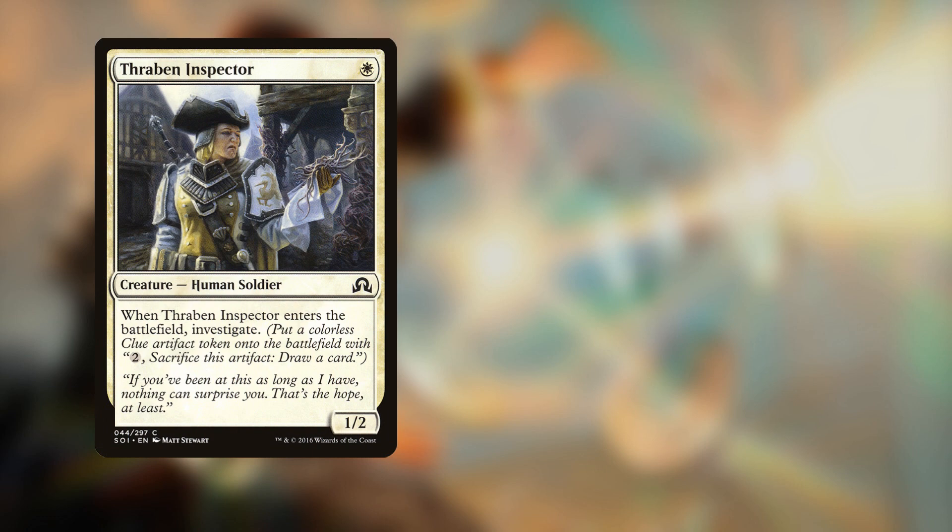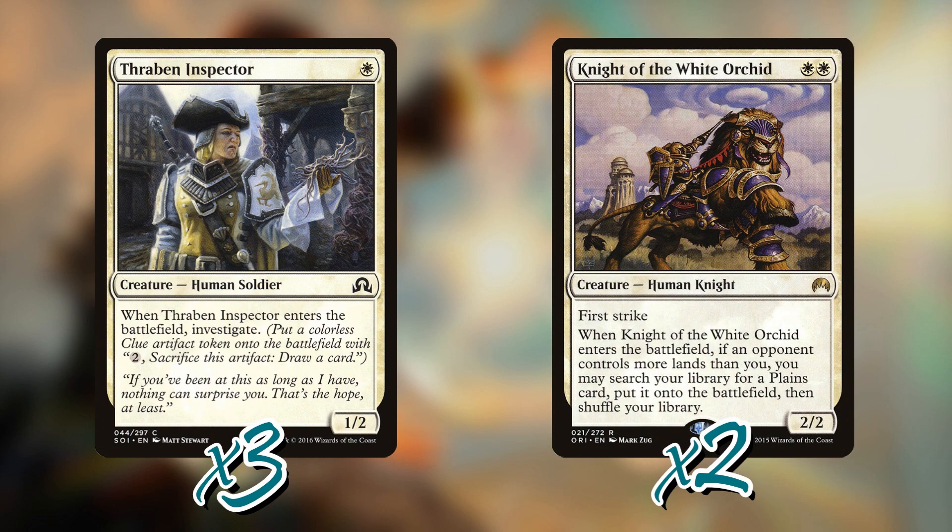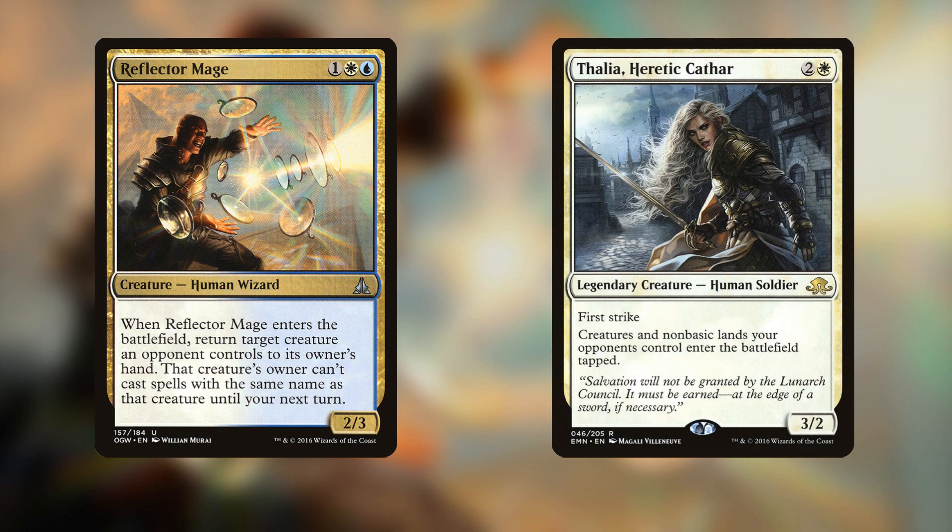The deck played both Thraben Inspector and Knight of the White Orchid as solid early-game threats that generate value. The Inspector is a 1/2 for one mana — pretty sturdy in the early game — and comes with a clue token that can get you a card later, making it useful at any point in the game. The Knight is a two-mana 2/2 with first strike, and it lets you search for a Plains when it enters the battlefield if the opponent has more lands than you, providing ramp when you're on the draw.